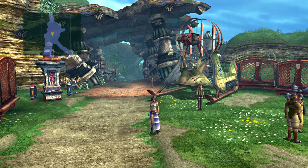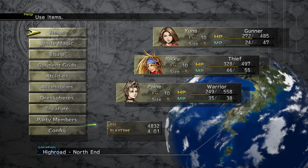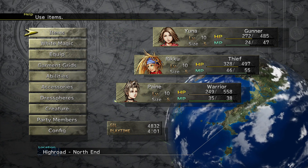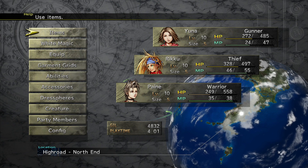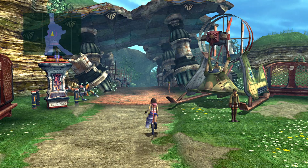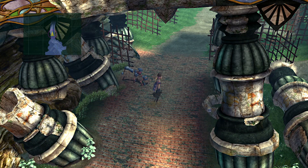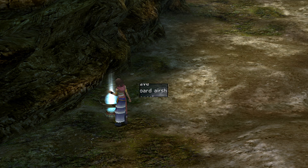You might be wondering — wasn't that just a lot of busy work for some items and experience? It might look like it, but it is kind of important that we went and explored and chatted with people here. It'll be more relevant later on in the game. There are a few events happening later that are influenced quietly by what you do before they happen — you could debate whether that's good game design or not, but it's definitely a thing. So we'll explore Mushroom Rock Road a bit.